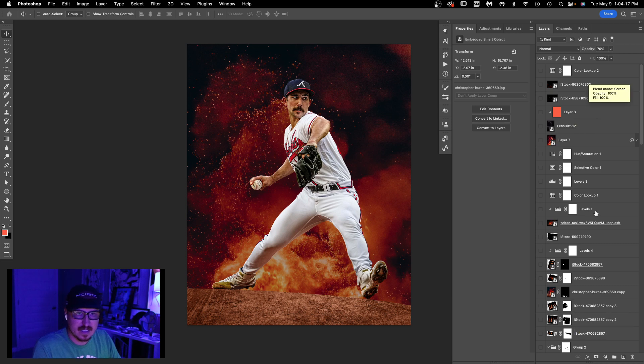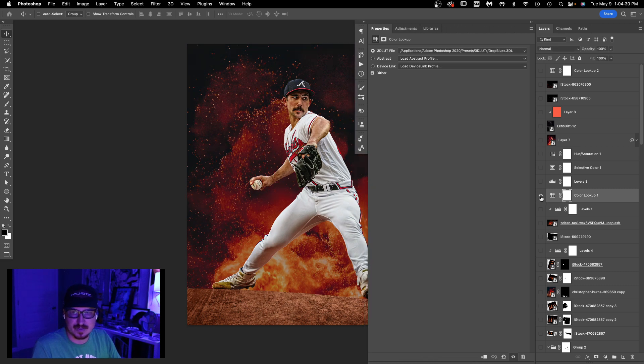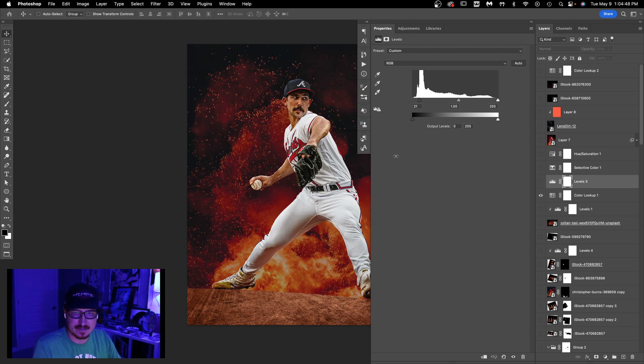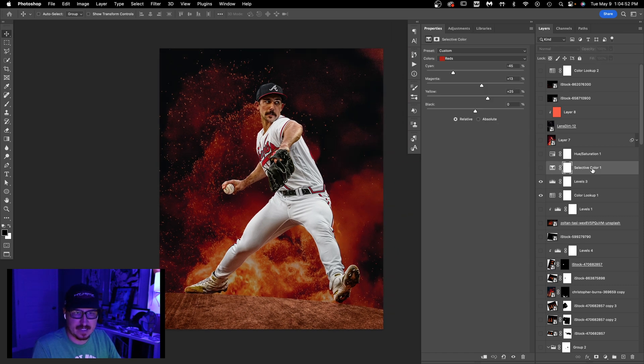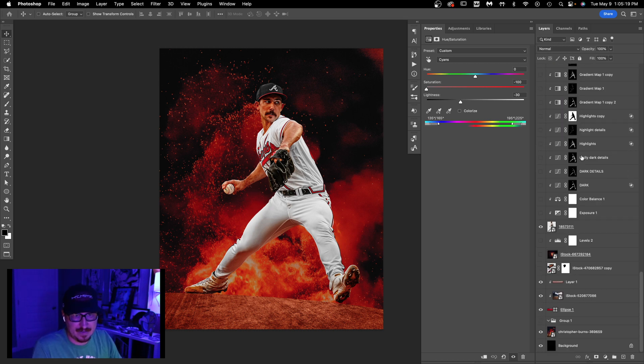I set the explosion background to about 70% opacity. I've got a color lookup layer, a levels layer, a selective color layer, and a hue and saturation layer that I had on the whole time I was designing this. The color lookup is 'Drop Blues,' which works really well for fire stuff because it gets rid of the blues. A levels layer counteracts the contrast loss from the color lookup. The selective color layer boosts all the reds and yellows, and the hue and saturation layer removes even more of the cyan.